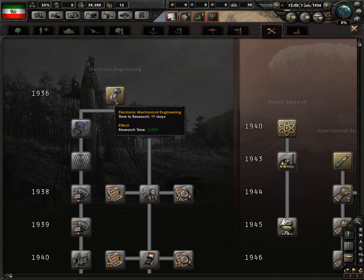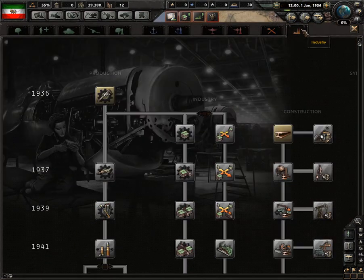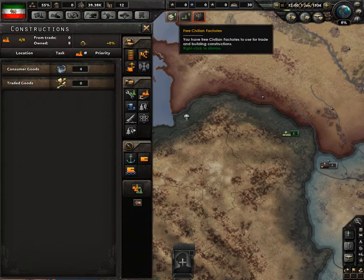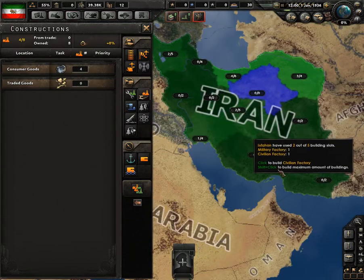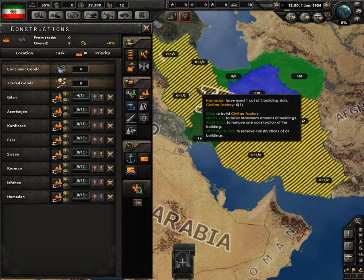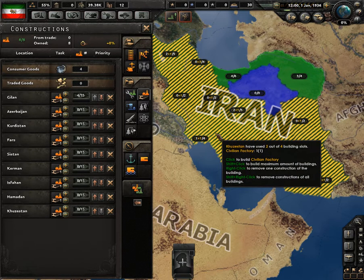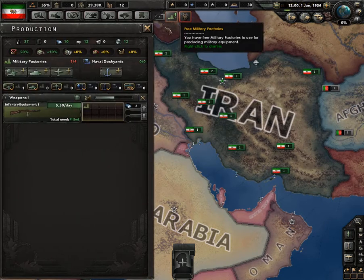Let's see what research we can get going — it's going to be electronic and mechanical engineering. In terms of civilian factories, we've got eight in total at the moment — certainly a lot of space. I'll put several up to increase that; one more for the time being. That would then put us up to fifteen factories in total. We do have three military factories as well. I can get some towed artillery — we do start with a tank, that's more than a lot of minor nations. We do have an air force, though not much for the navy.